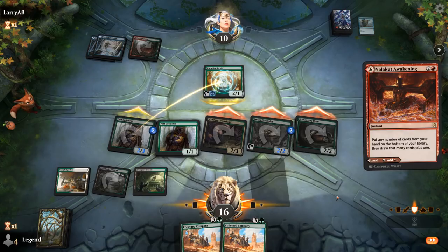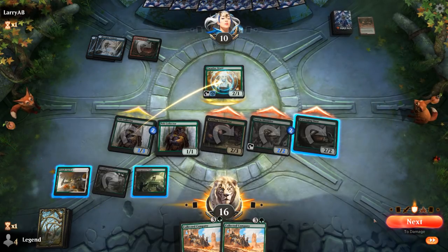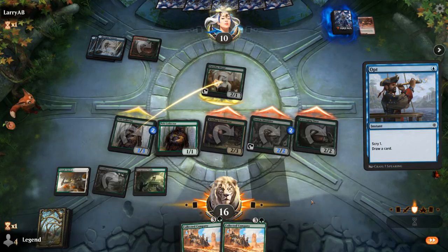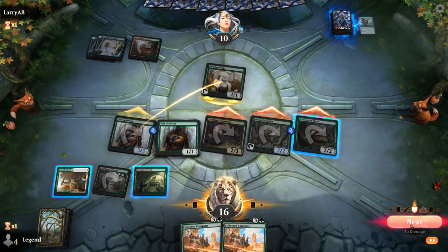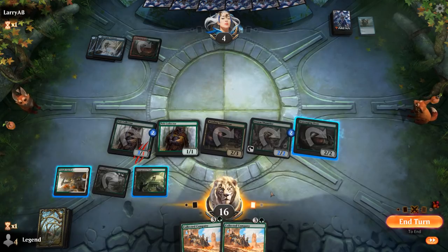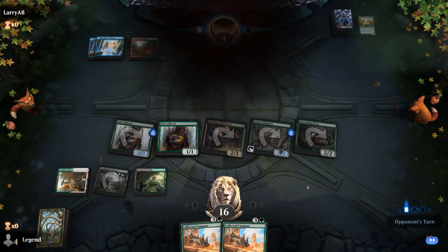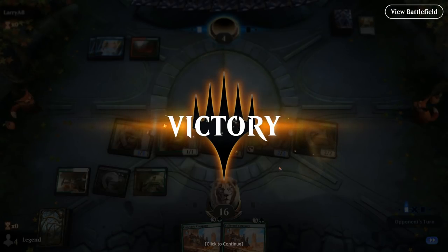Another Opt goes to the bottom, damage happens, and we'll pass. Our opponent explodes — they couldn't assemble Stormcaller plus Neoform here. Onto the next one.